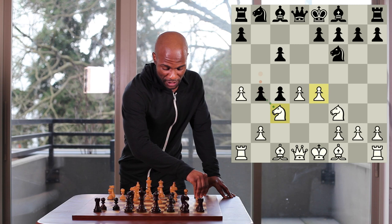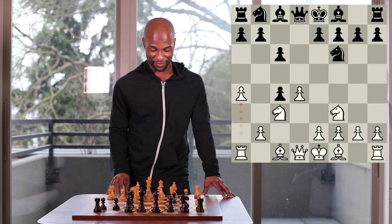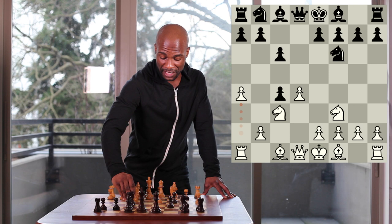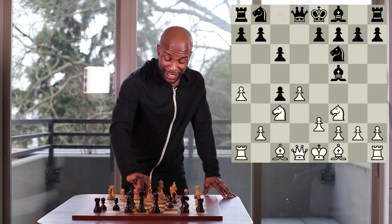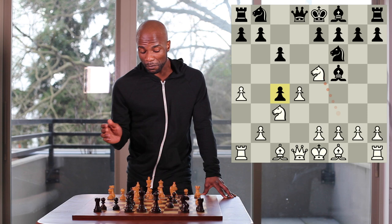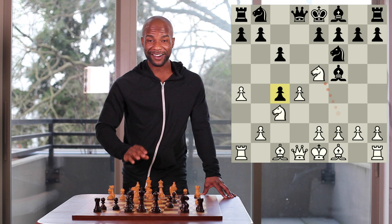After knight to c3, it's most common for black to play the move knight to f6, simply getting on with his development. After white plays knight to f3, black can now play the move pawn takes pawn on c4. Under these conditions, if white plays pawn to e4, now we're starting to see how the idea of b7 to b5 can be crucial. This is known as the Slav proper.